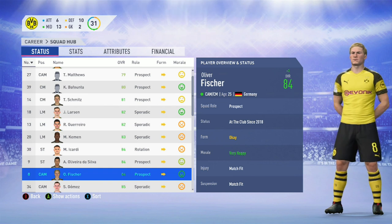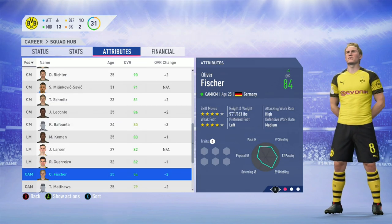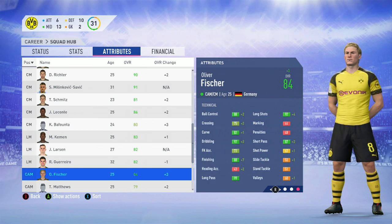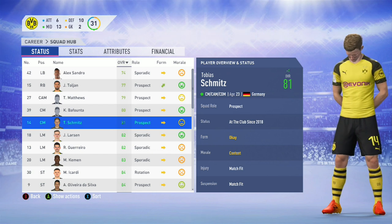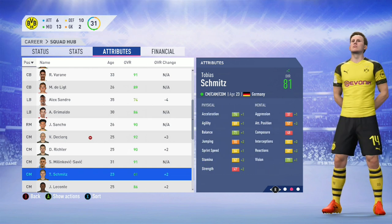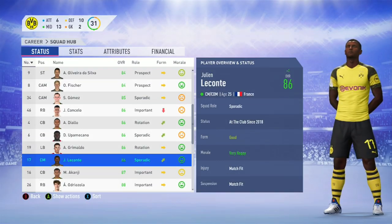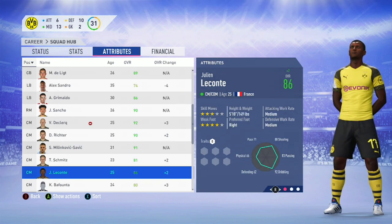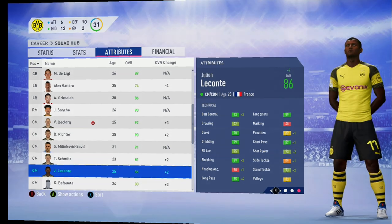Rather than end the video there, I decided to sim a few seasons and show you how these players progressed. Oliver Fisher is now 25 years of age and a massive 84 rated. He's got four-star, four-star, great stamina rating — so he makes a perfect box-to-box midfielder. Excellent growth, excellent attributes. Next up is the youngest of the five players, Tobias Schmitz, who's still only 23 years of age. He can play central midfield, central attacking midfield, or central defensive midfield — he's had good growth and got up to 81 rated. My favourite player of all five to use in-game is no doubt Julien Leconte, who at 25 years of age got all the way up to 86 rated — and that is all natural growth, with no training for any of these players at any point. His stamina got all the way up to a massive rating, meaning he could get up and down the field in no time at all with very good pace. A very good box-to-box midfielder and a great success story of this video.